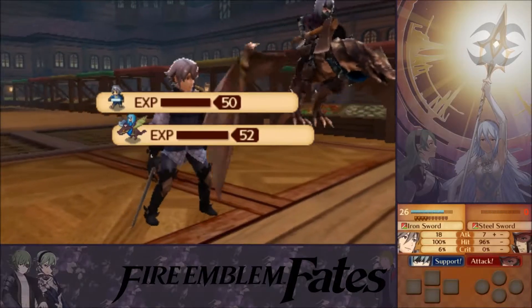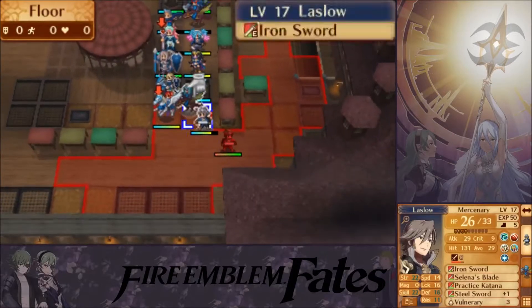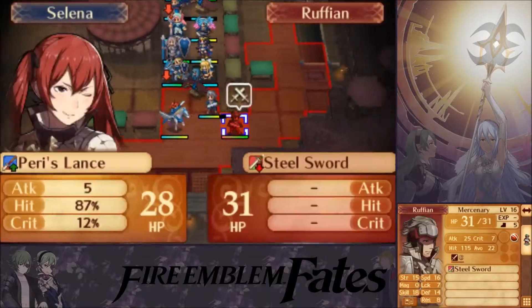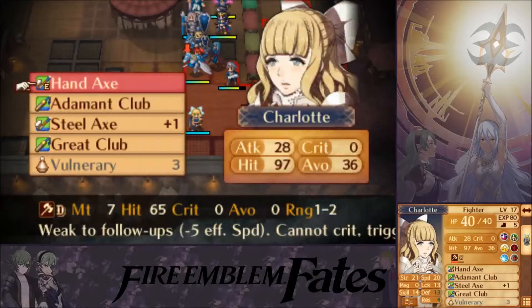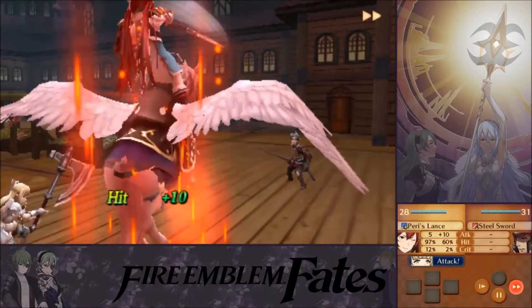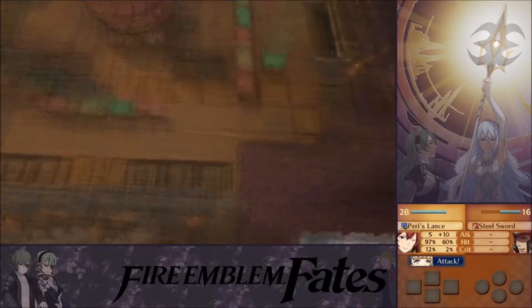I'm going to give the other one to Lazlo as well. Steel Sword would be 20 damage. If I could weaken him down just a little bit — that's a bit too little. Steel. Did that work? Well, it hit — maybe I should've switched to a more precise weapon, but nothing to worry about.